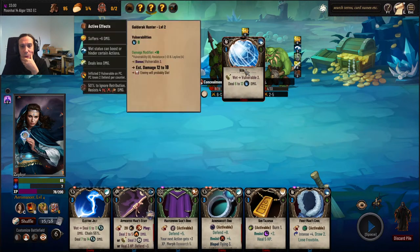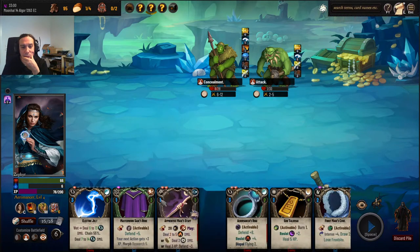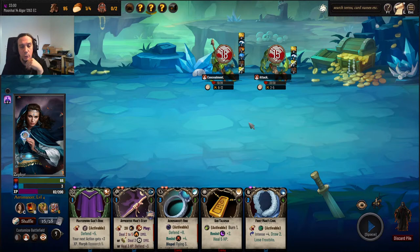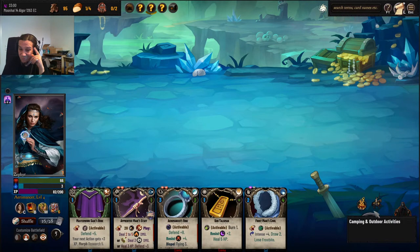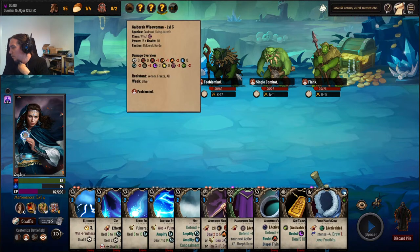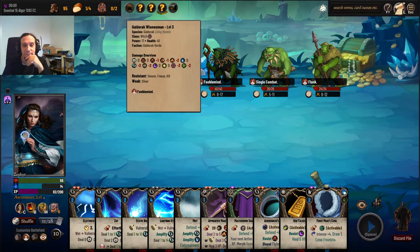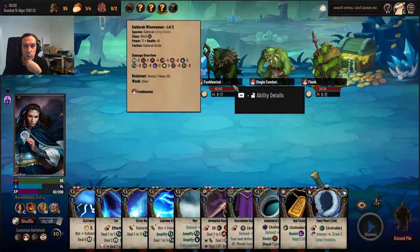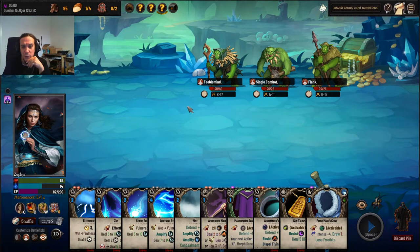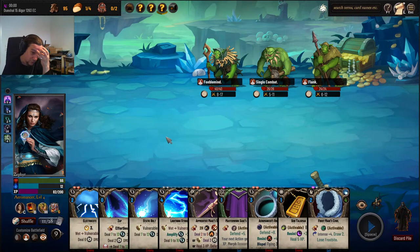Frost rays for you, an ice ball for you, electric jolts for you. A little bit low on action points — I could really use some action point replenisher here. If they survive with one HP, you just gotta plow through. Galderac, wise woman — is this the boss encounter? Doesn't look too bossy, but whatever. Mist for nice amplification.